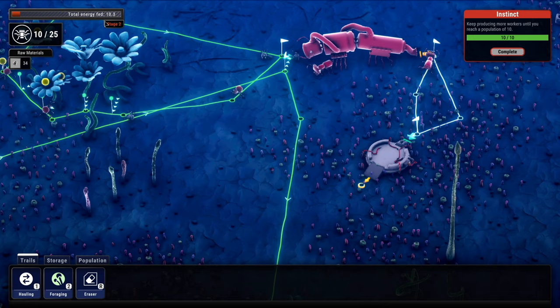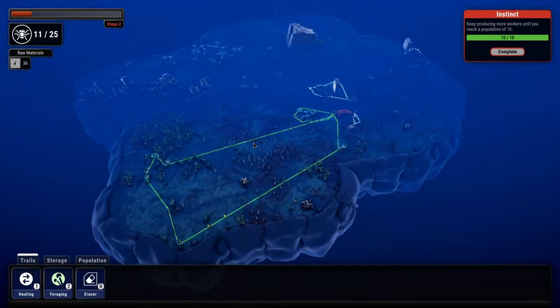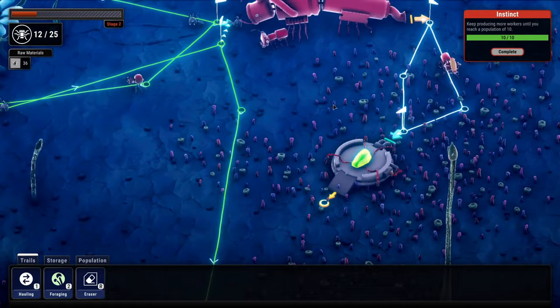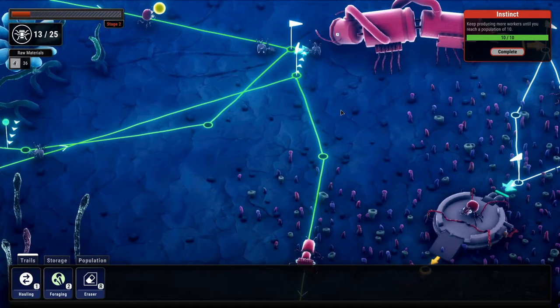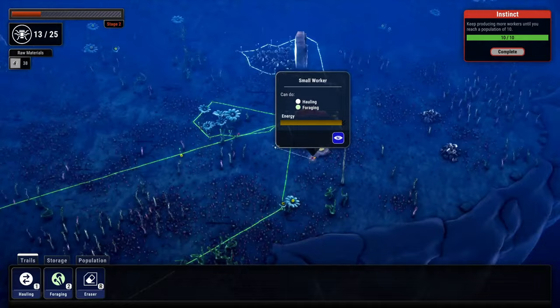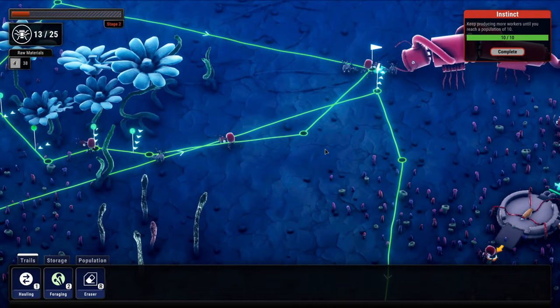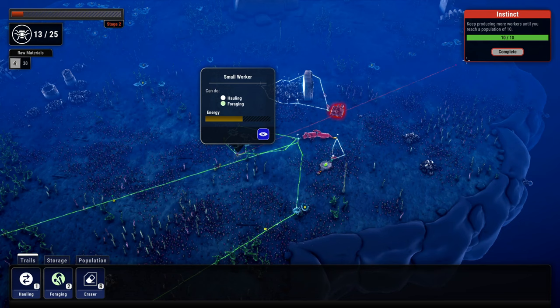Still at stage one energy. There we go — to stage two! Stage two allows us to have twenty-five ants. Those flowers are now depleted. The ants are dying — poor little guys didn't even have a chance to be big workers. Why are they dying? They have a little energy meter. Let's keep going in the tutorial — maybe we'll discover more.